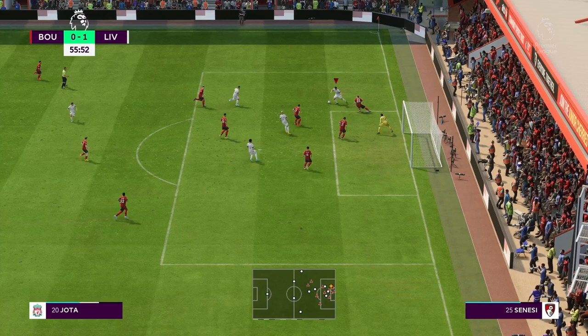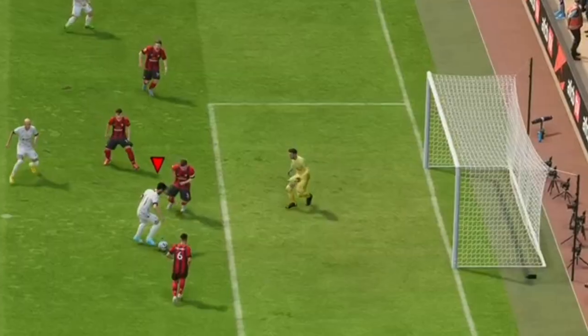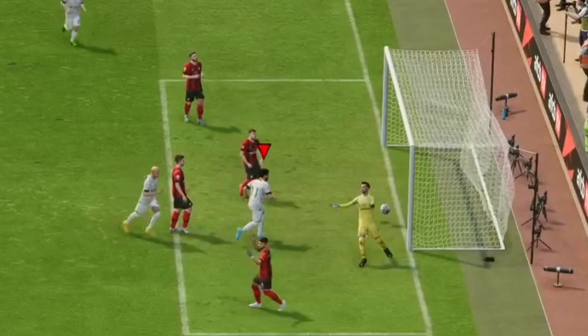Once I was able to find Jota, Nunes becomes free. I passed to him. Mohammed Salah becomes free and guess what — there is a big space in front of Mohammed Salah after I passed him. And here, of course you know what else to do guys. BANG! It's gonna be a shot, and that is a goal.